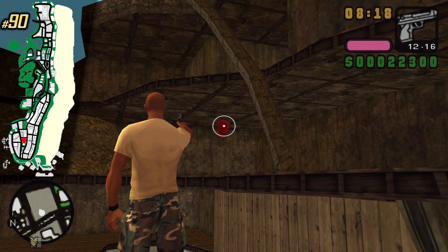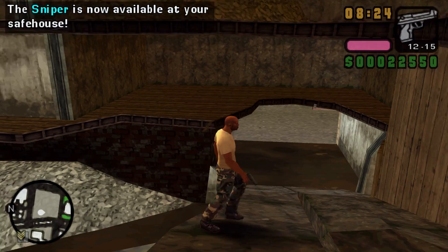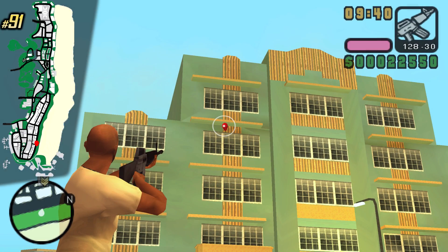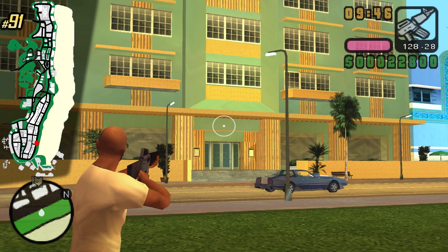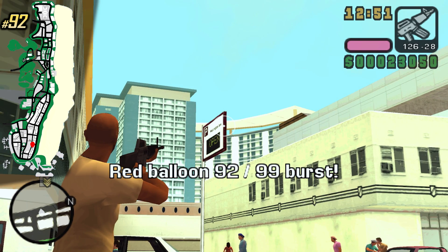At this abandoned and exploded place we can find a rampage and also a balloon. After 90 balloons, you can get a sniper at all your safe houses. At Tommy Vercetti's Hotel in GTA Vice City we can find a balloon pretty high up in the sky — just be careful of cops. Right next to the huge parking lot you can find this balloon — just look for this sign and you should be okay.